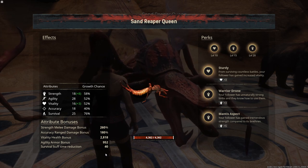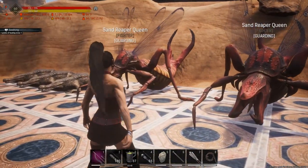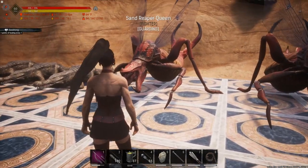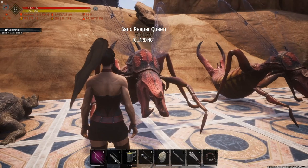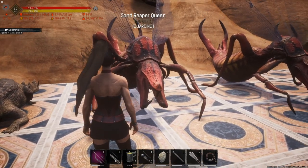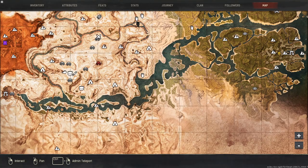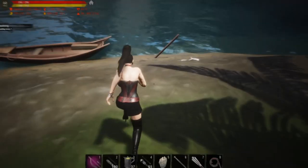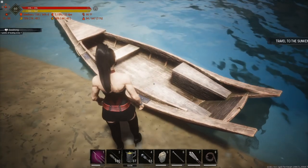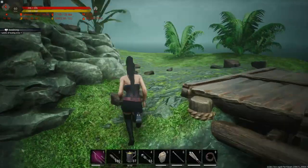Sand reaper queens are even easier to get. If they don't end up being a reaper queen, they'll just be a normal reaper, which is almost as good because they also do massive poison damage. To get them, swim all the way down the noob river until you come out into the ocean area, swim around to about right here, and look for this boat. Then click the bow and go to the sunken city.